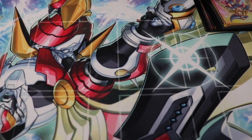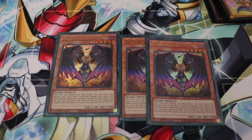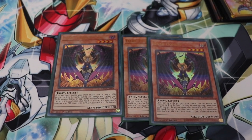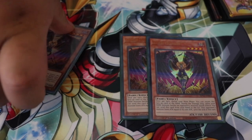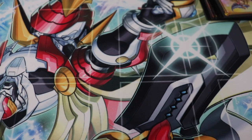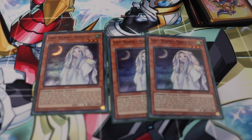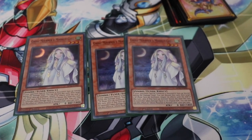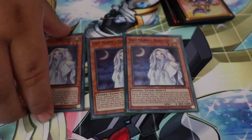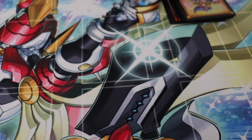For your hand traps — since we're doing OTK, three Dark Honest to make your opponent's monster zero attack and go for game. If we go first, three of Ghost Mourner, because Ghost Mourner helps late game if you're facing a combo deck. That's it for the monsters — onto the spells.